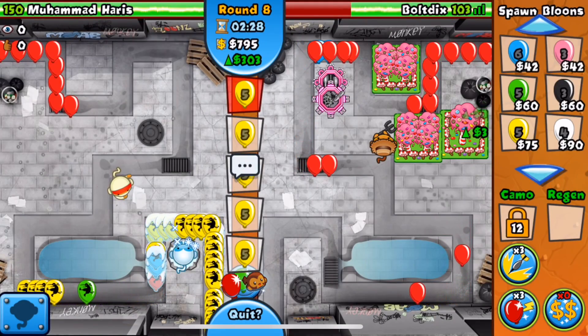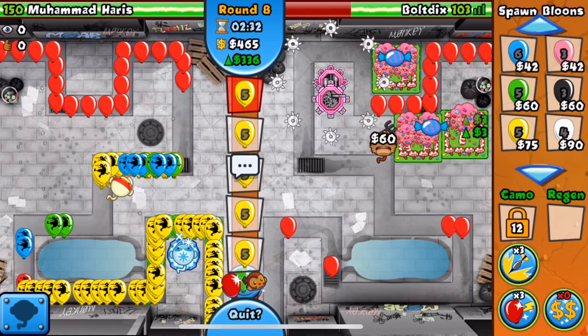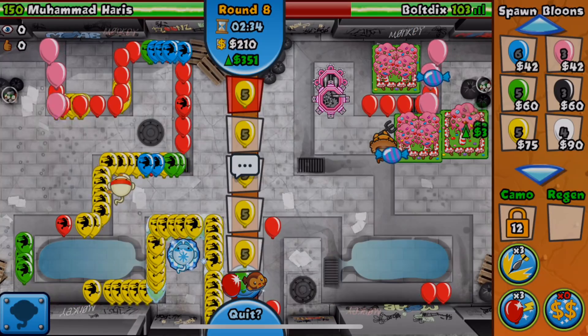No freaking money, so hopefully we get a boost or something. Oh my god, he's using ninja eyes village on me — he's using my own goddamn strategy. Take my freaking yellows, okay.